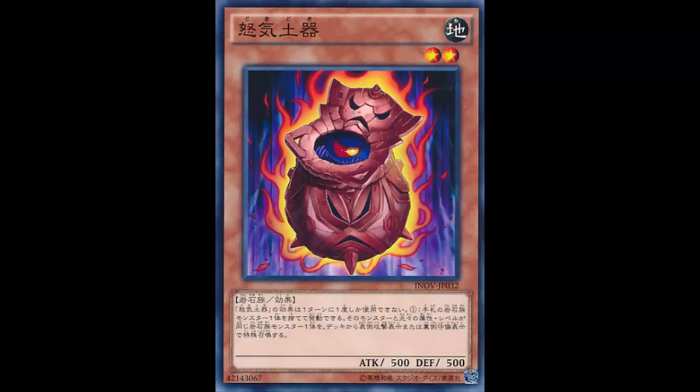This card is really good. You pitch a rock monster and get to summon from your deck — that's super powerful. You could pitch one of your rock stun cards and get another rock stun from the deck, or pitch your Giant Sentry of Stone to summon a magnet warrior, or vice versa. You can keep summons going to your Rank 3s, like Gorgonic Guardian.